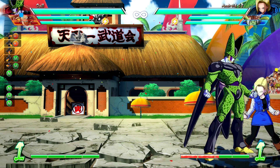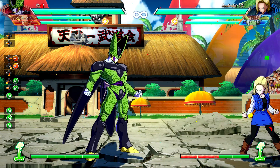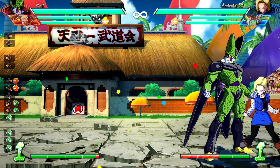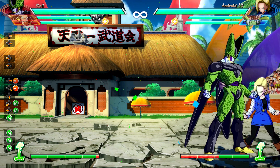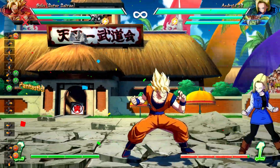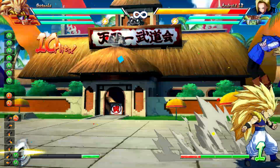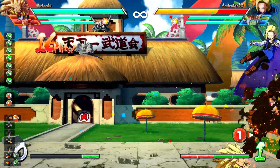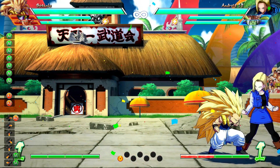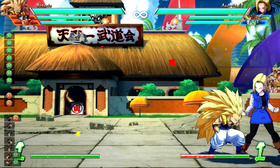Right when Gotenks is about to enter his level 1 super, it is buffered in. But before the bar is spent, we're doing an ultimate Z change into Cell's level 1. This could be anyone — I'm just using Cell as an example. Ultimate Z change is half circle forward and your assist button, and you cancel out any hit into the level 1 super. The way the game is reading it is: when Gotenks is doing his auto combo, on the frame where he begins the super, that's registered — but before the bar is spent, we can Z change and spend that bar with Cell or anyone else. And the Gotenks super is still locked in, still going to happen, but we have burned the bar.